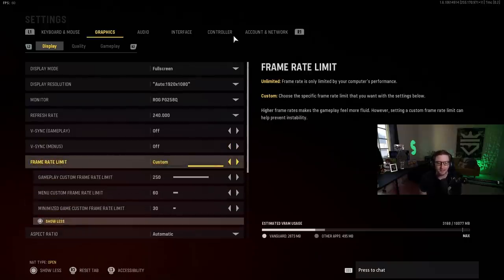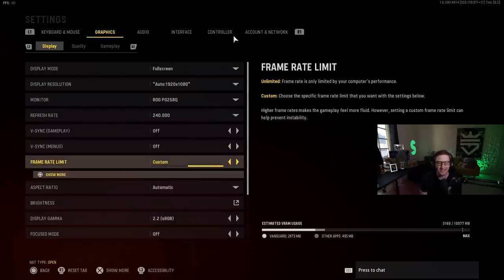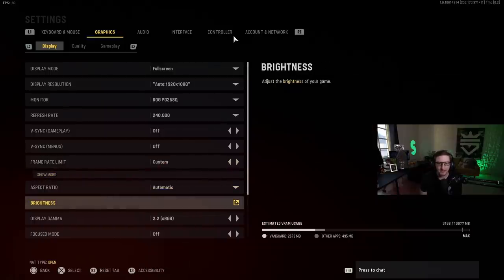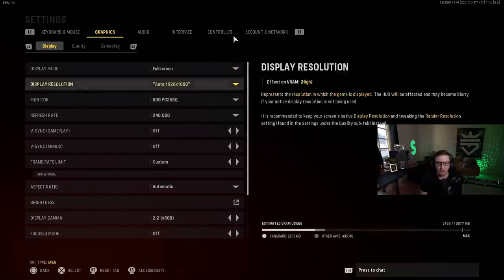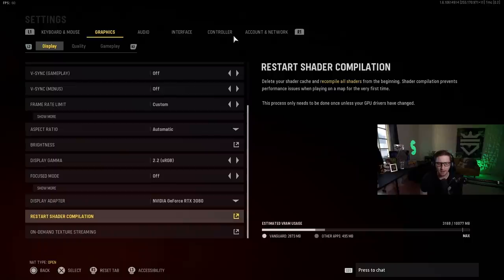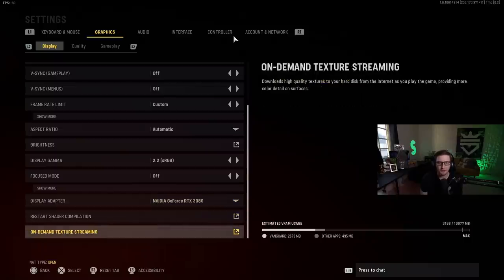Frame rates — I put them on custom. 250 is about all that I really need, because 240Hz is my max. Aspect ratio: automatic. Brightness: 53 is what I usually play on. Display 2-2 — I don't even know what that is. Make sure your graphics card is the right one.